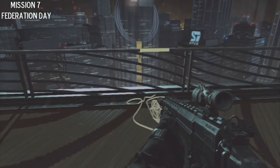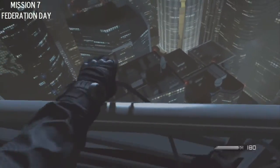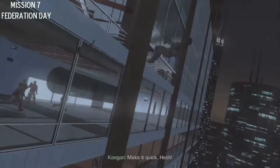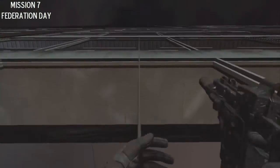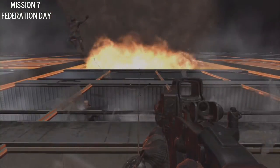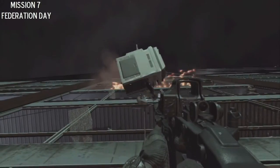Hey guys, I'm here to help you out with the Carbon Face Print trophy. This one is done during the Federation Day mission, the 7-2 mission, during the third rappelling part of the mission. Pretty much right after you rappel, just stand still and don't move anywhere, and the photocopier